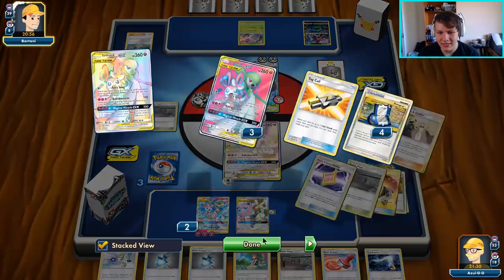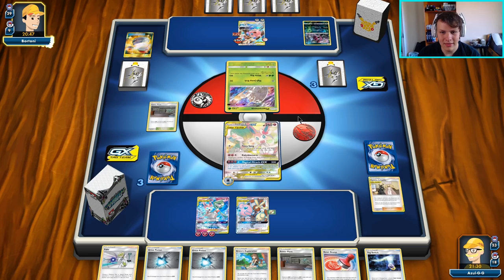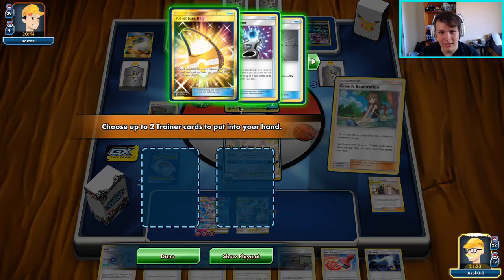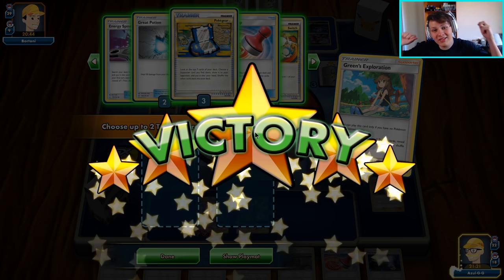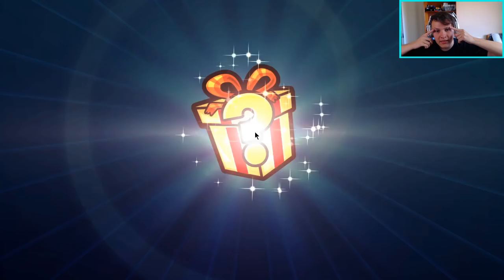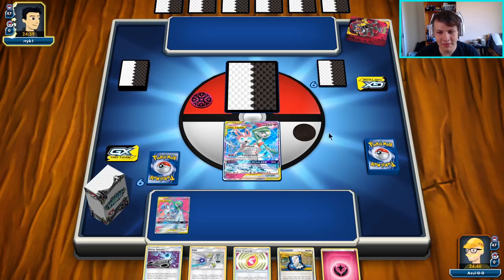We're hoping to Greens next turn for a second great catcher to hit their Loppuny back to active and knock it out. They're making it run away - probably just a pass from our opponent. Nope, it's gonna be high jump kick, which does enough damage to set things up for Loppuny to knock out our active. But the great catcher is actually prized, and our opponent ends up conceding - they assume we have access to the great catcher when we don't. Either way we could have healed our Guardian and kept going. We take the win.